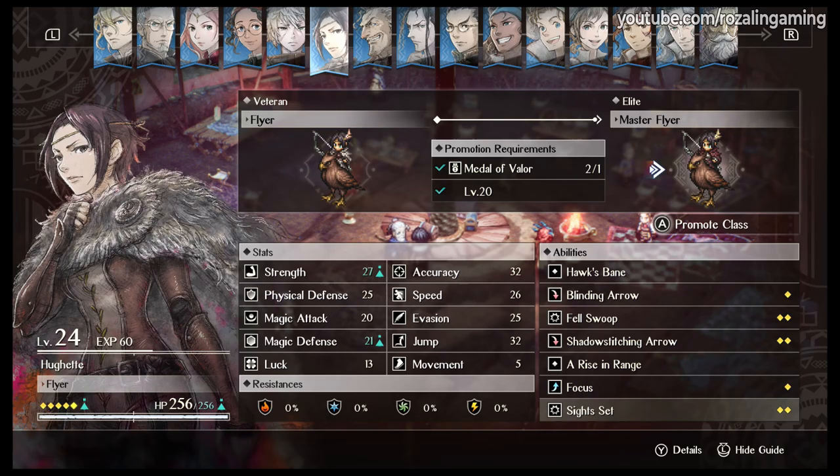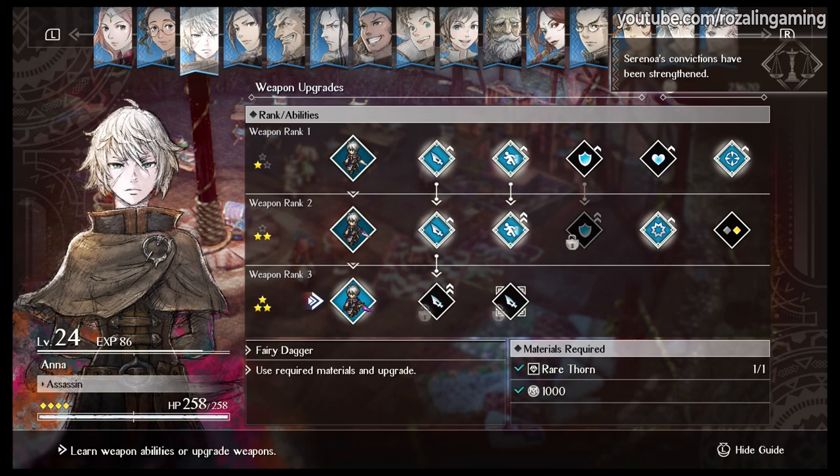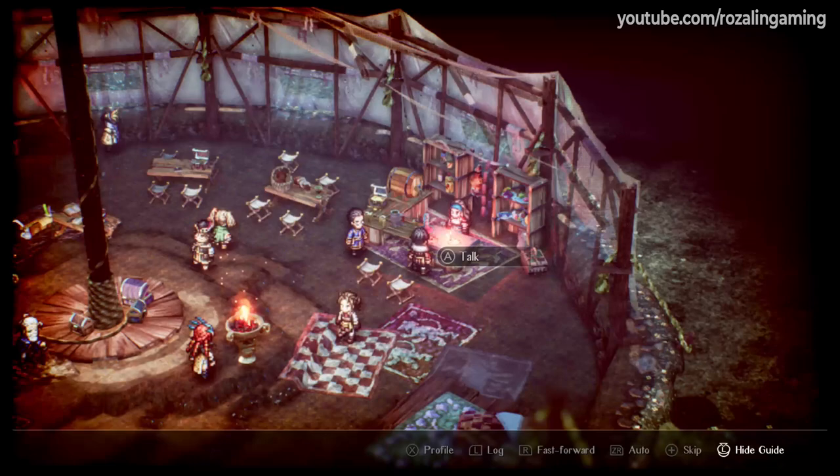Weapon enhancements use resources such as timber, iron, stone, and fiber to increase weapon potency, improve stats, and grant new abilities among other things. And the best way to go about farming for materials is through mock battles, which can be accessed at any time that you have access to your encampment by simply talking to the barkeep.